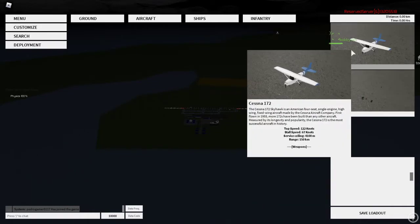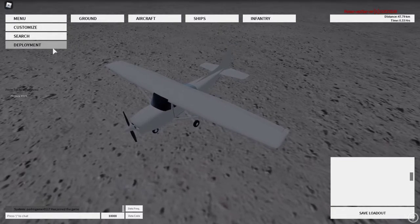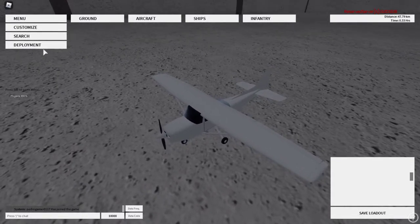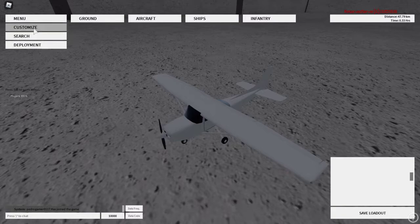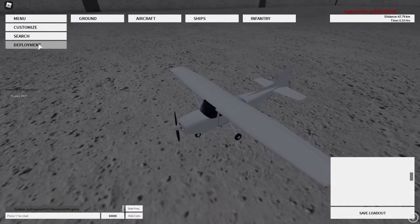We're just going to scroll down here and click the 172. This is just going to be a tutorial on how to fly, but a customized tutorial will be done probably tomorrow.